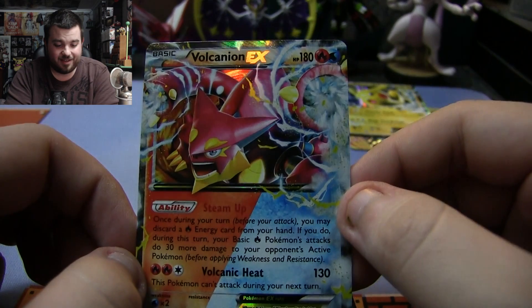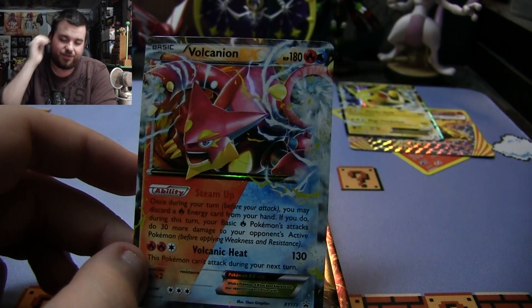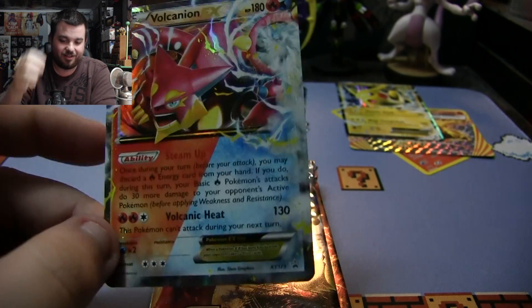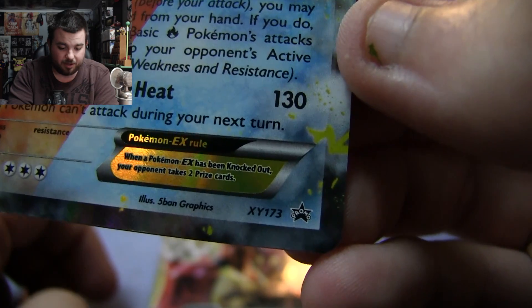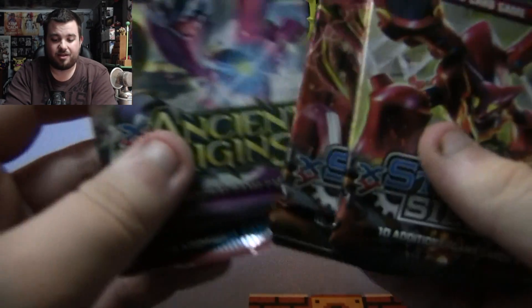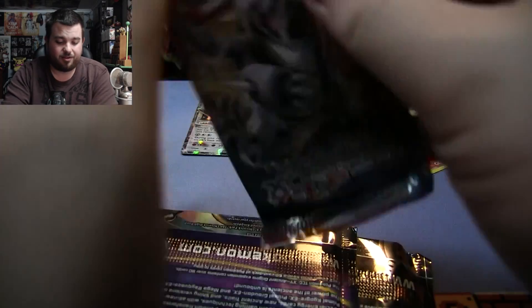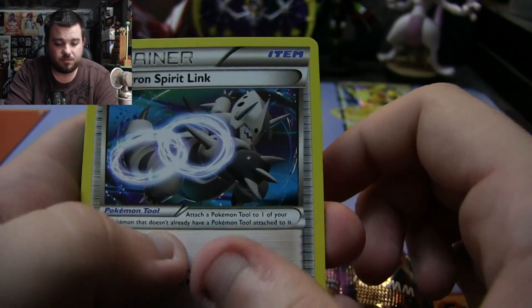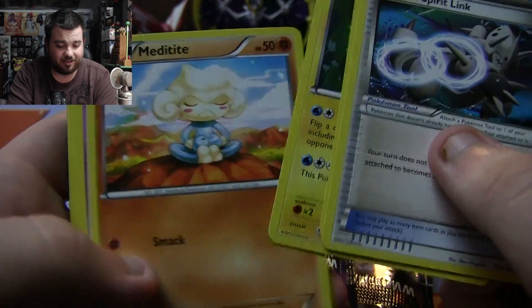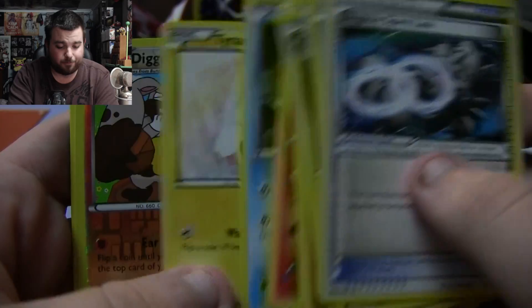Last but not least, the Volcanion EX — again, a reprint of the dual type from Steam Siege. Very, very cool card. This is X and Y promo number 173. Oldest to newest. First pack: Aggron Spirit Link, Torchic, Lanturn, Medicham, Tentacool, Vulpix, Quagsire, Tynamo, Diggersby, and the Ancient Trade Wishcash.